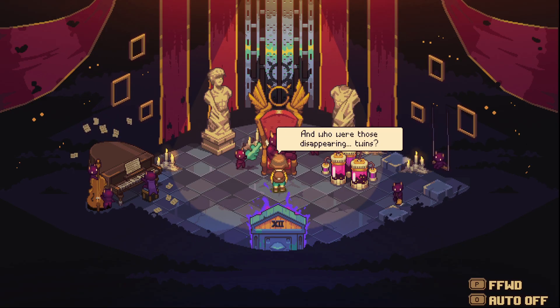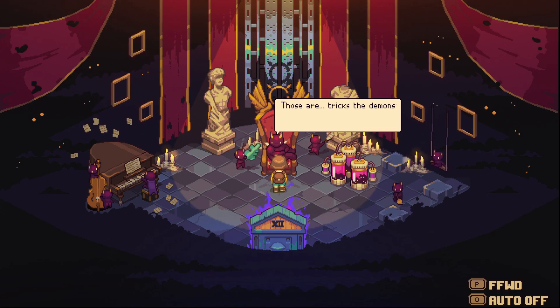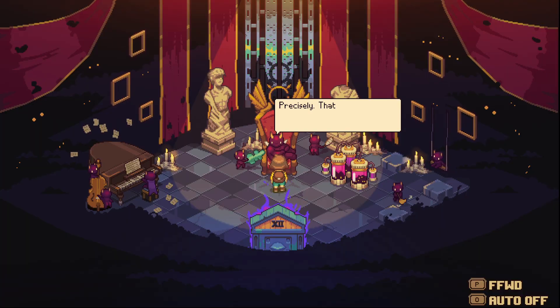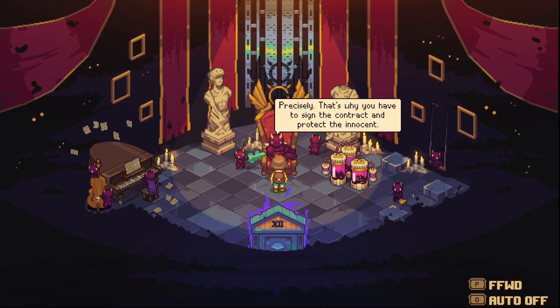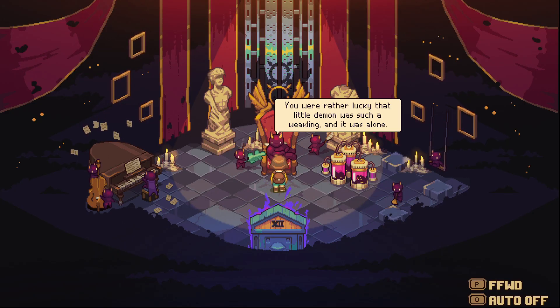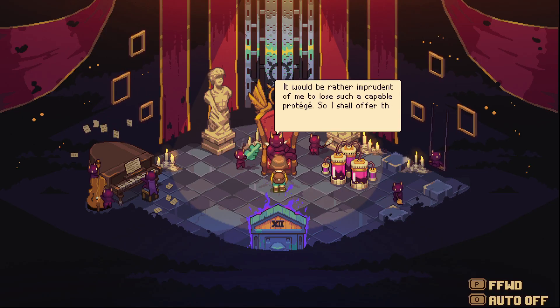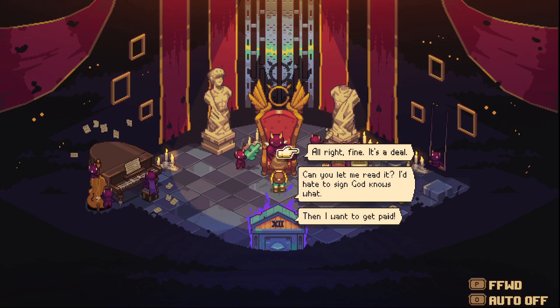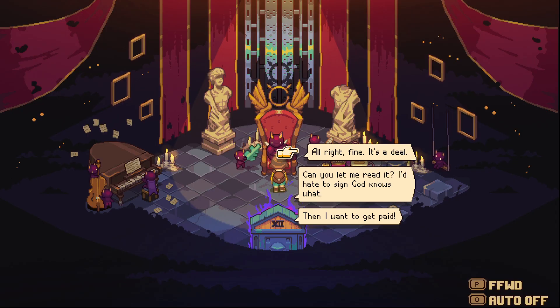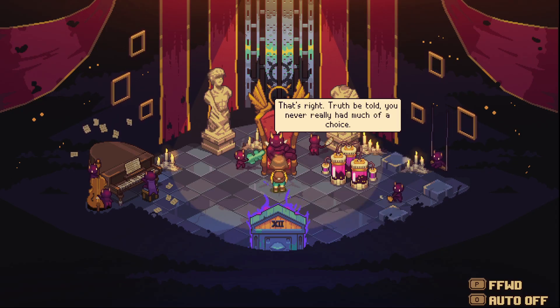And who are those disappearing twins? 'Those are tricks the demons use to lure people into their traps.' So anybody can accidentally wind up here? 'Precisely - that's why you have to sign the contract and protect the innocent.' What about the contract? 'You're rather lucky that little demon was such a weakling. It would be imprudent of me to lose such a capable protege, so I shall offer the contract once again for you to sign.' Then I want to get paid. 'Unique power isn't enough? An adventure others could hardly dream of - that's not enough?' Hmm, no, that's enough. It's a deal. 'You never really had much of a choice.'